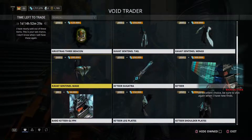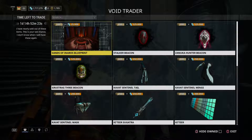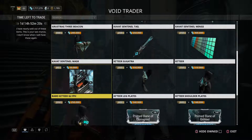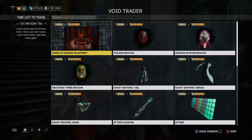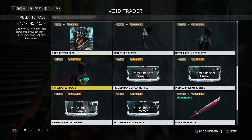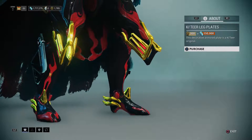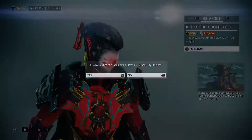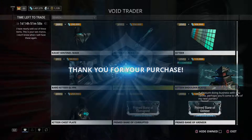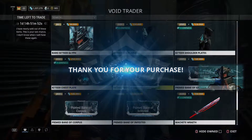So this is what we can get from Baro Ki'Teer on June 1st, 2018. If you guys need it, just add them all up so you can see it and you can buy all the items. Let's go ahead and buy all the armor — get the leg plates, shoulder plates, and the chest plate. And the colors — come back next time I'm in the relay.